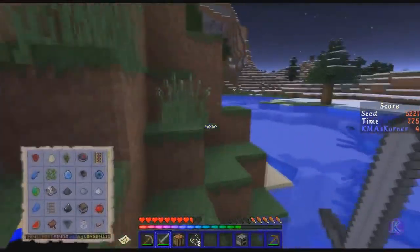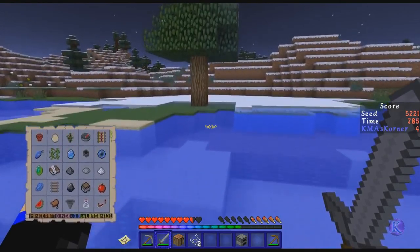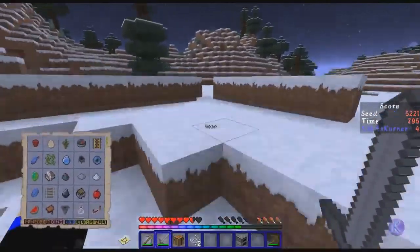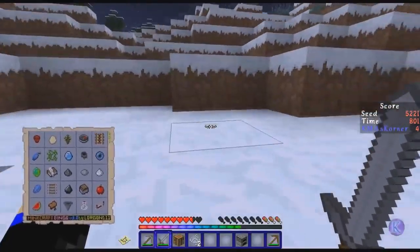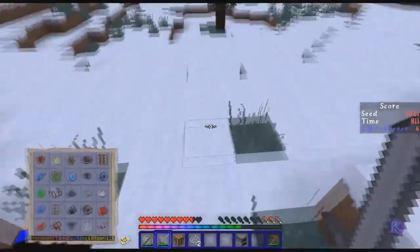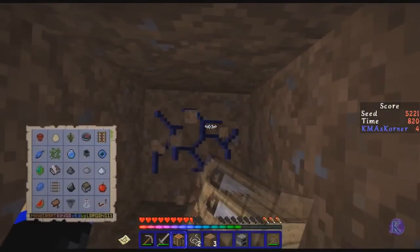Please, cave. One thing that happens in real world situations is you have caves all over the place, but in this Minecraft Bingo there are no caves anywhere. I just don't want to dig down, and now I'm out of sprinting which makes this miserable. Unhappy Keith — that's what I am right now. Okay, we're just going to dig down right here and hopefully find something worthy.